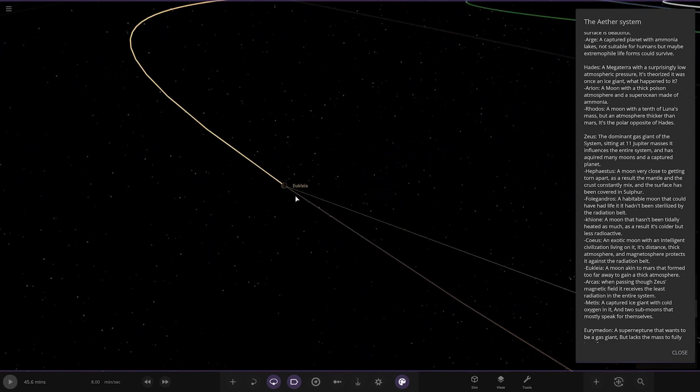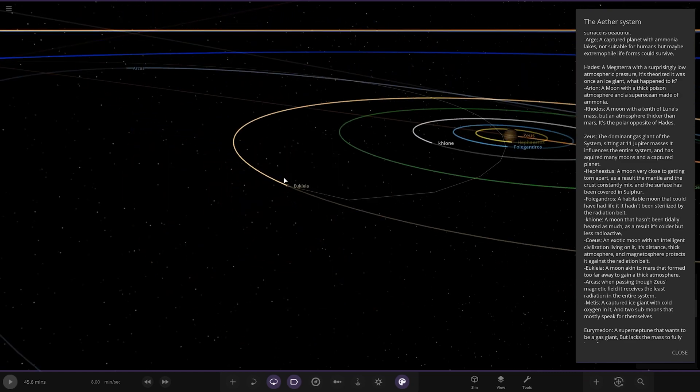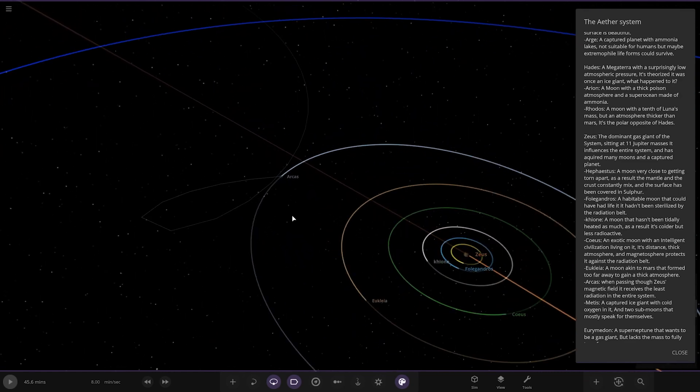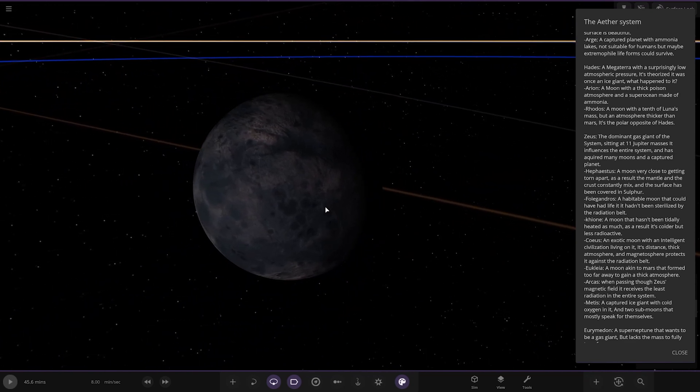We've got Euclea — a moon akin to Mars that formed too far away to gain a thick atmosphere. Then Arcas — when passing through Zeus's magnetic field, it receives the least radiation in the entire system.